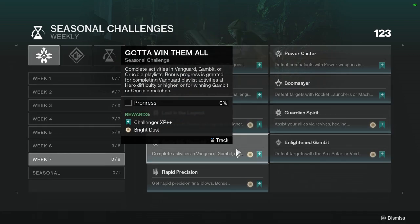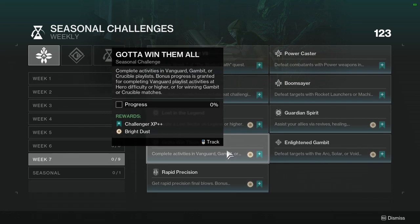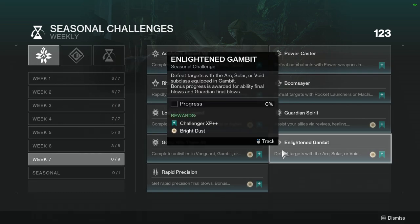Got to Win Them All: complete activities in Vanguard, Gambit, or Crucible playlist. Bonus progress is granted for completing Vanguard playlist activities at Hero difficulty or higher, or winning Gambit or Crucible matches. I would most likely complete this in Vanguard, specifically when a good Nightfall is available — that way the Nightfall is simple and you're also getting weapons you actually want.